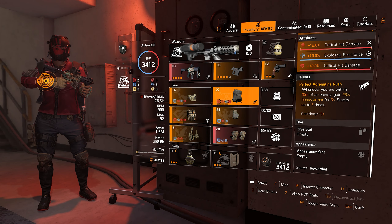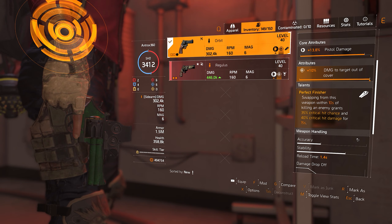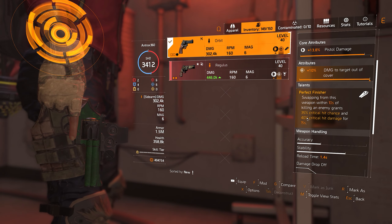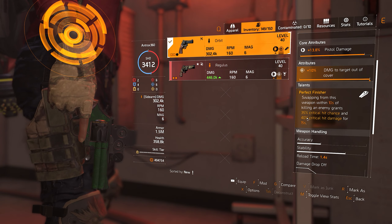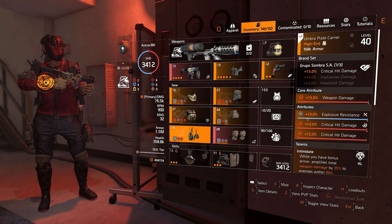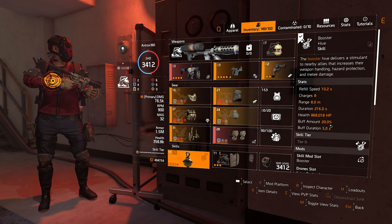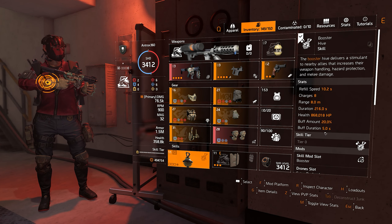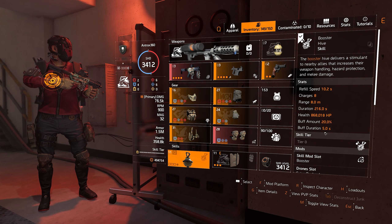On my backpack I have weapon damage, crit damage, explosive resistance, and Perfect Adrenaline Rush with a crit damage mod. My pistol will always be the Orbit — if I see a red NPC, that 40% extra crit damage is gonna be amazing, and that will almost put you at 200% crit damage. We are also using booster hive so we can get some hazard protection. Some people don't know this, but even though it's only giving me 20% hazard protection, if you have a status —